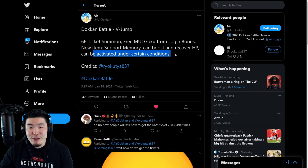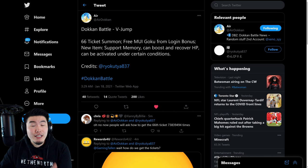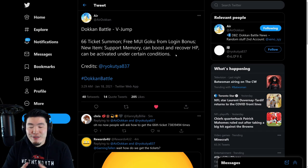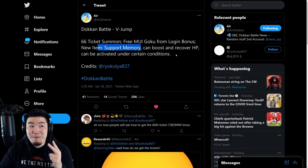There's also going to be a new item called Support Memory, which can boost and recover HP and can be activated under certain conditions — kind of like an active skill but for a support item. The conditions might be something like being under a certain amount of HP or facing a certain number of enemies. Interestingly, these items are apparently going to be taking up the fifth and sixth support item slots — slots that have remained locked for the longest time.